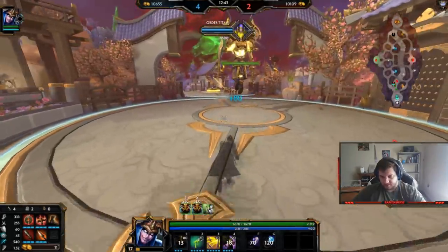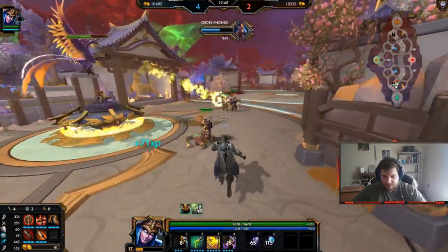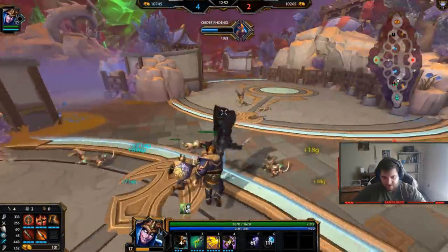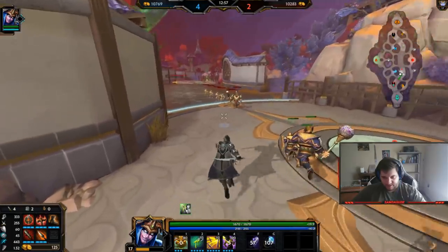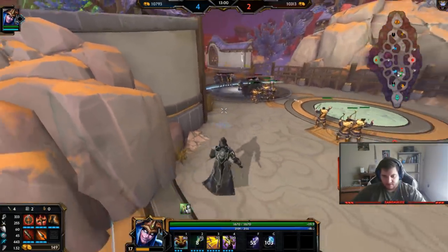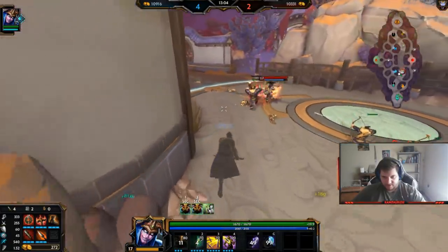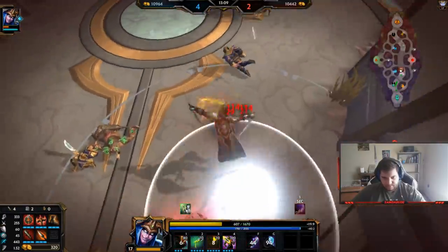His gameplay style seems completely different. He used to just run at waves and clear them and run away, but his two can't clear by itself now — you have to be there to clear. I have my two maxed and it won't even clear the melee minions. Even going in full power with Heartseeker it won't even clear the melees.